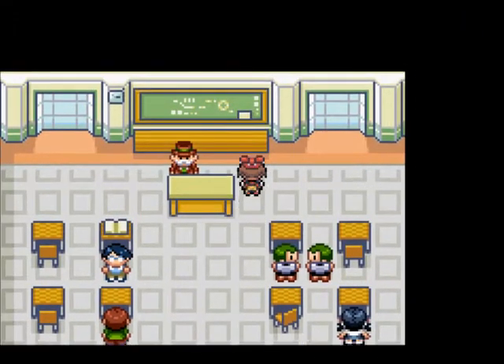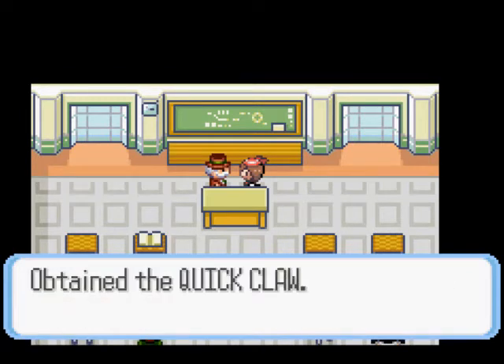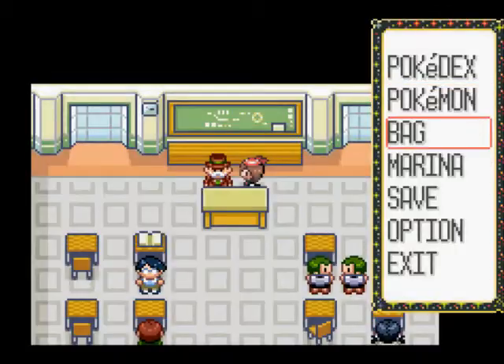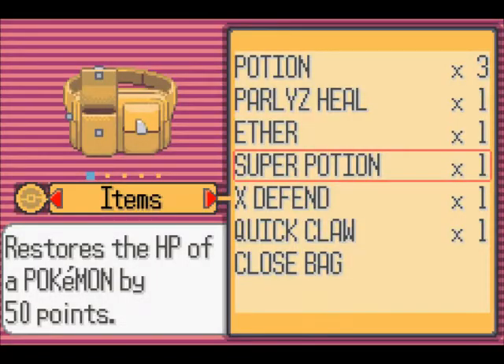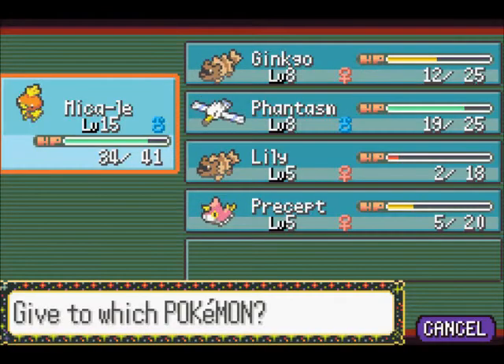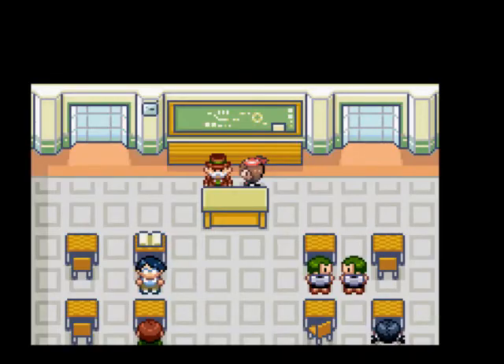This is the Trainer's School. I think he gives you an item — he gives you Quick Claw. So I've talked a bit about items before, but this is the first of what is known as a hold item — an item that you can give to a Pokemon to cause various effects. The Quick Claw, if you give it to a Pokemon, will occasionally cause that Pokemon to move first when it would otherwise have moved second. I'm just going to give it to Ginkgo because I don't have any particularly slow Pokemon at the moment.